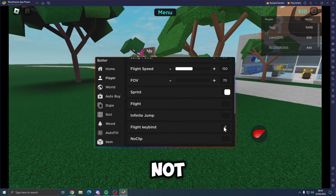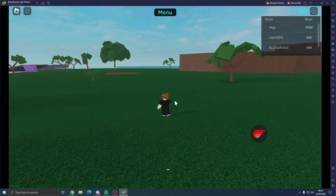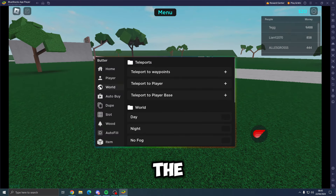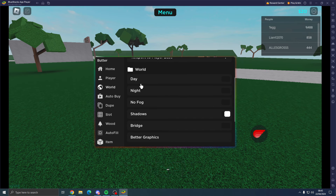We've also got infinite jump which is always handy. For walk speed I'll just leave that at default for now. Sprint is enabled with left shift — if you hold left shift it will actually sprint.